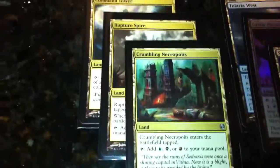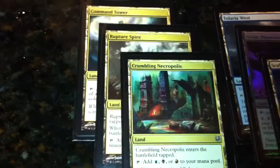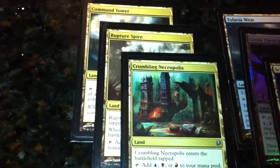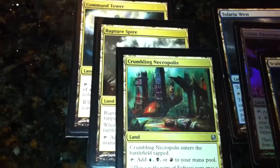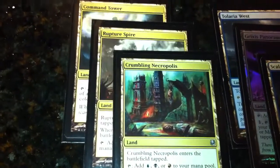These are the three lands that tap for all three of my colors. Of course, Command Tower is always good as long as it's an EDH deck. Rupture Spire and Crumbling Necropolis come into play tapped, but there's really no other drawback. Getting the mana fixing is a big help.